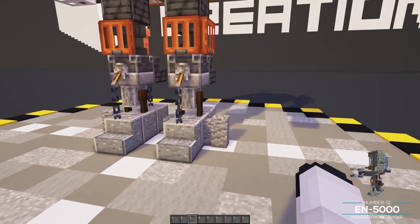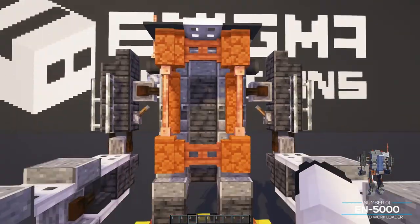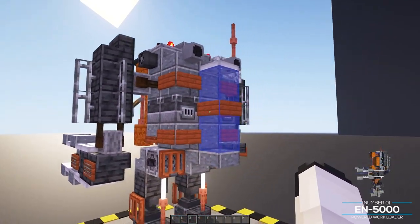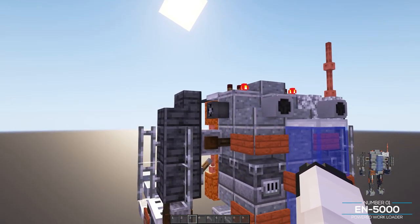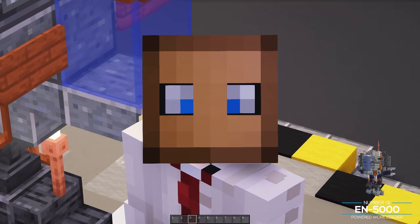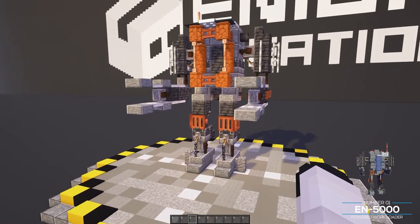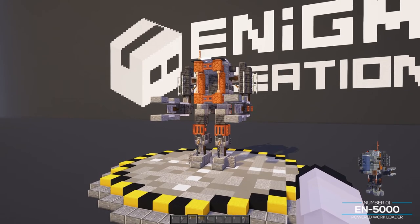In the EN 5000 we're using a bunch of polished andesite as well as blast furnaces, lots of deep slate, red sandstone, and acacia for trimmings like signs, fence gates, and trapdoors. Around the back we have a tank, a couple of custom heads, some exhausts, and extractor fans. Links to all of the heads will be in the description below, along with the world download. The EN 5000 was the inspiration for this entire video, so thank you to Matipixel for suggesting it.